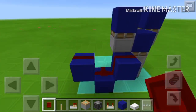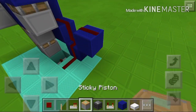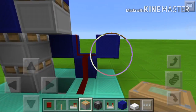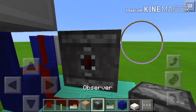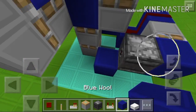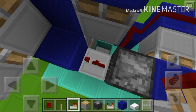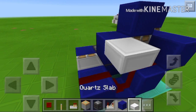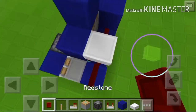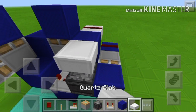Place the redstone like that, put a block on here, then get a sticky piston just like this, then a block there with a sliver block, and then two blocks like this. Set the repeater to three ticks. After that, get a block here, a slab there, some redstone, and then another slab.